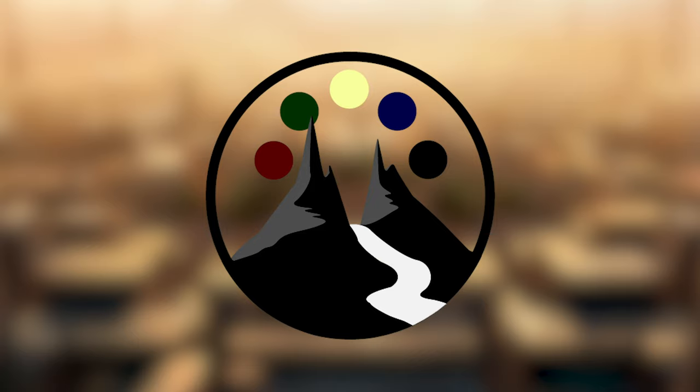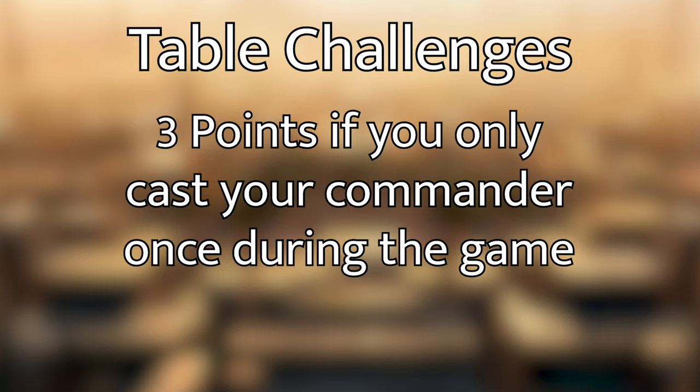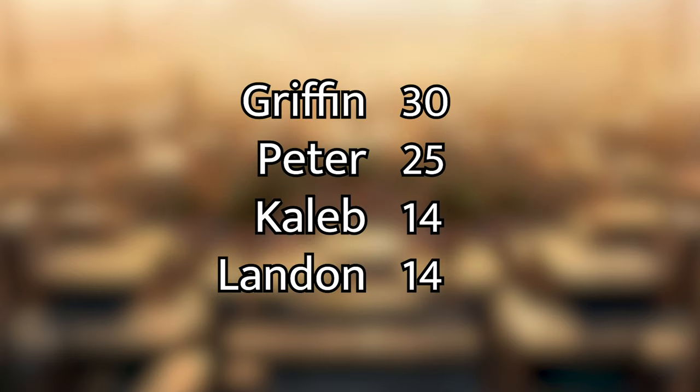Having challenges at the table makes people play routes they might not have played before, and it opens up some pretty interesting interaction. The generic table challenges are: three points for winning the game, three points if you only cast your commander once during the game, two points if you deal 10 combat damage to each opponent, and one point if you stay at 10 or less life for one whole turn cycle. As of right now, Griffin is in the lead at 30, Peter's in second place at 25, and Caleb and Landon are bringing up the rear at 14 points apiece.